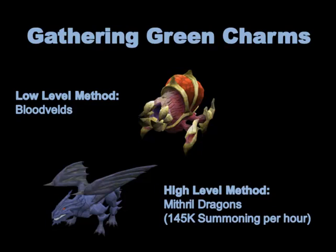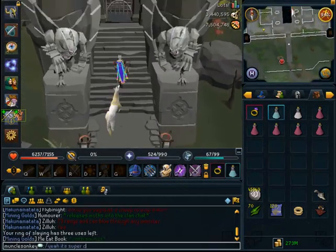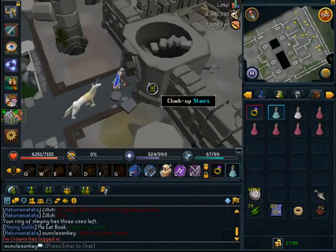For your high-level green charm method, we're going to be killing Mithril Dragons. Just keep in mind that they hit very hard, so you're going to need a high defensive level and at least 75 Magic to kill them with Magic, or 90 Attack to kill them with Drygores, which is the fastest way. They give about 145k Summoning XP an hour, which is the best of any monster I could find.